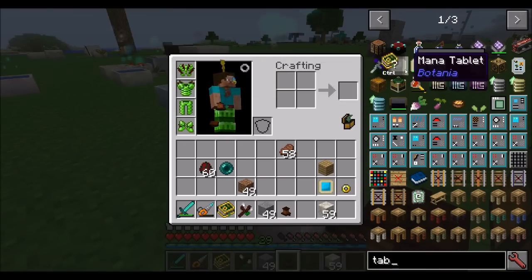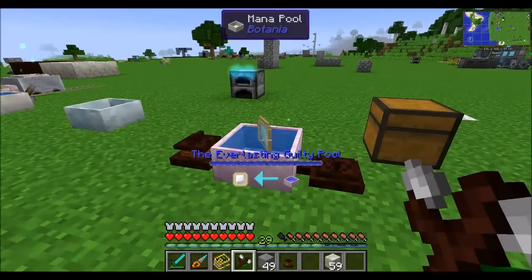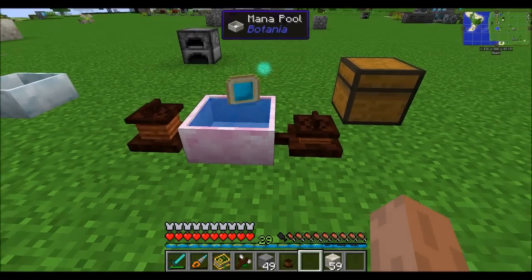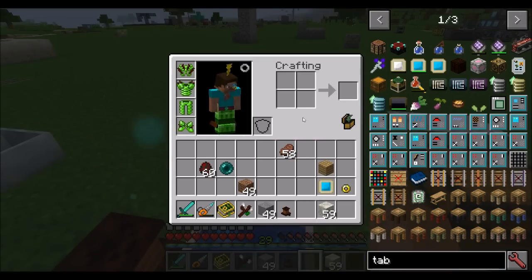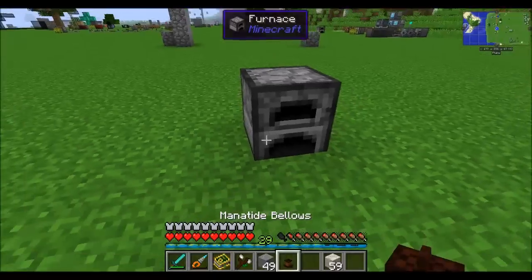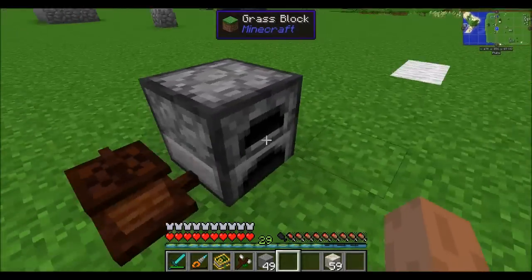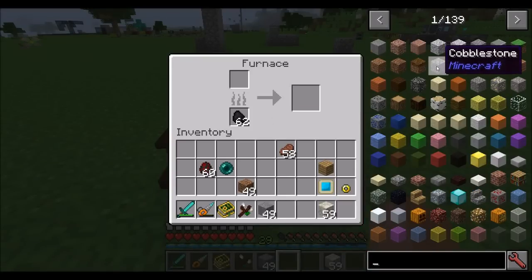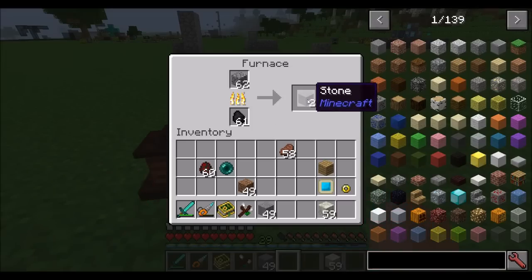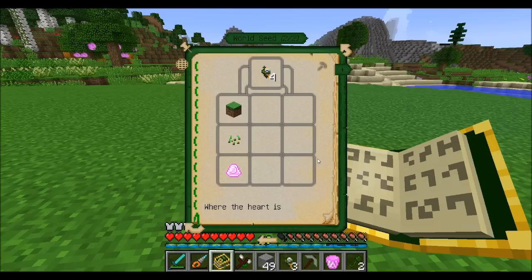The mana tide bellows will speed up the transfer of mana from a mana pool into a mana-holding object like a mana tablet. You can see the mana tablet being filled up much quicker with the mana tide bellows placed on the sides of the mana pool. Another effect is placing the mana tide bellows facing a furnace — it will speed up the smelting operation. Right-clicking gives a big boost to the progress bar, so pretty much every right-click will fill the progress bar almost all the way.